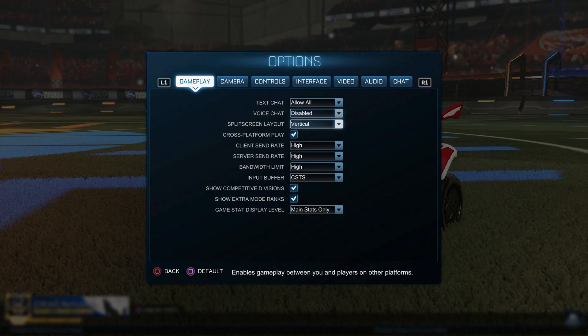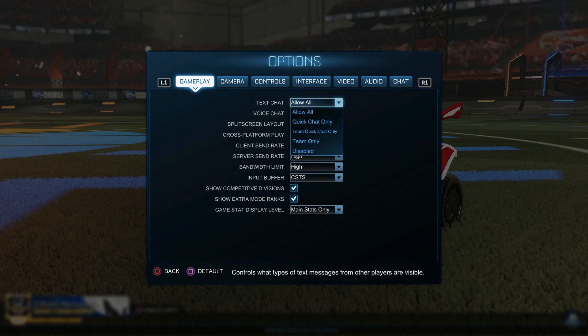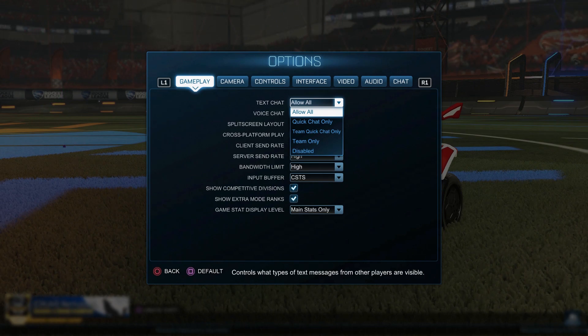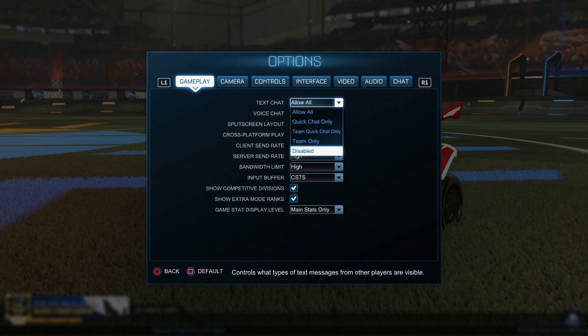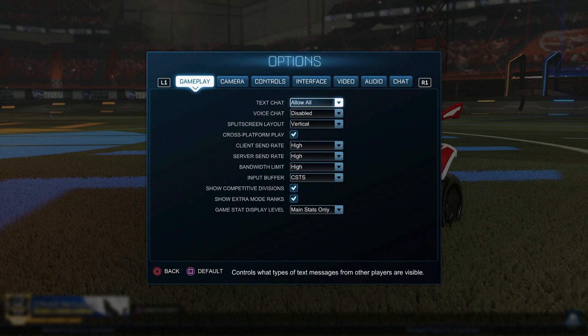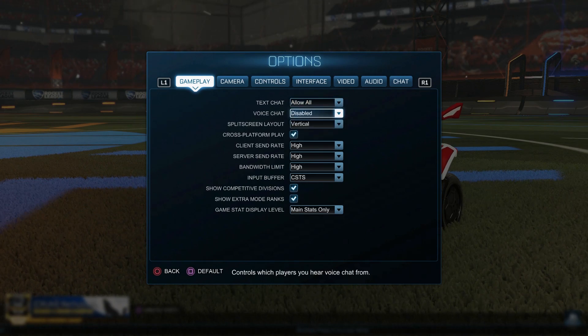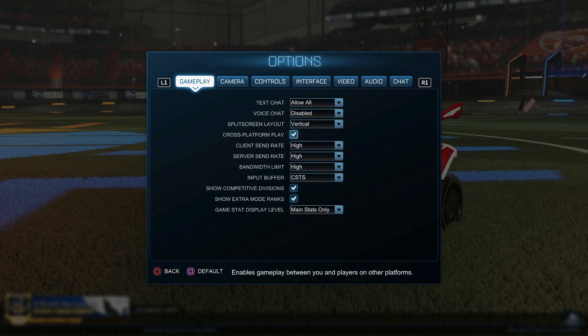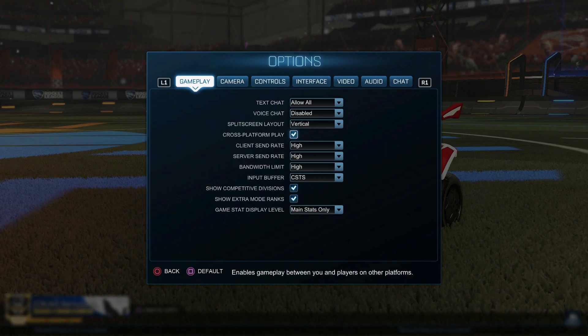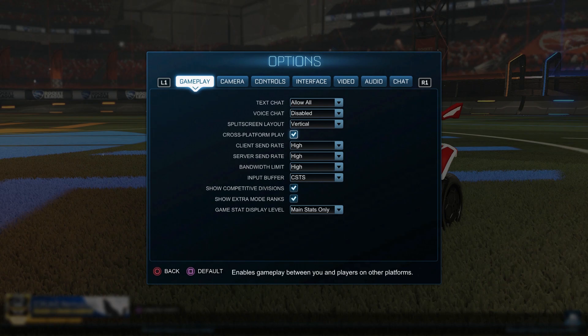So gameplay — just use these settings here. Text chat: you probably want to disable this or at least minimise what it shows, depending on how badly you get affected by toxicity. Just remember, if you disable it entirely you can't tell your teammate you're going for a kickoff or letting them go. Voice chat: just turn it off, it's completely pointless to have on. Cross-platform play doesn't really matter — you can have it on or off. Just remember that if you are on console, you will sometimes play against people on PC who have a performance advantage. If you are a high rank, this is necessary otherwise you'll never find a game. Just copy all the other settings here.